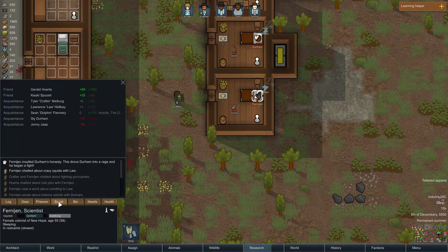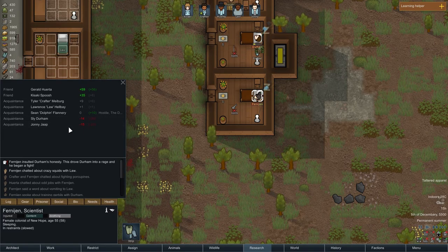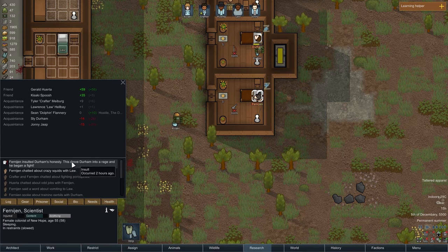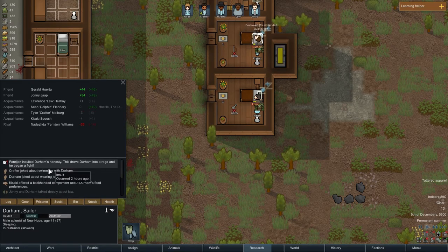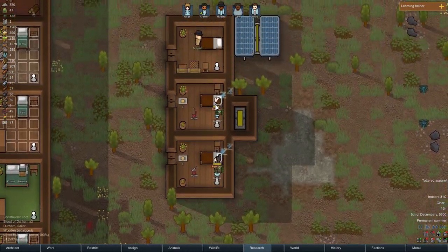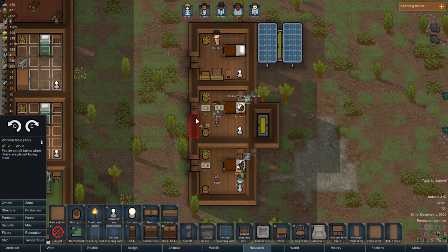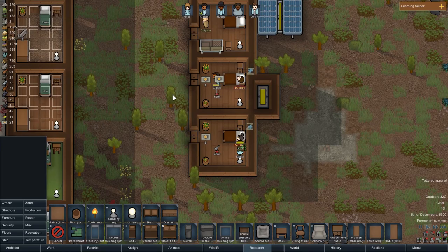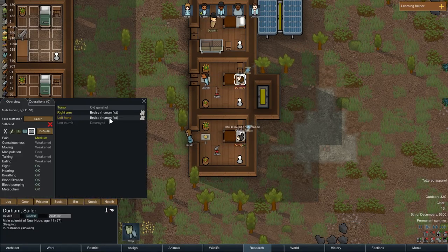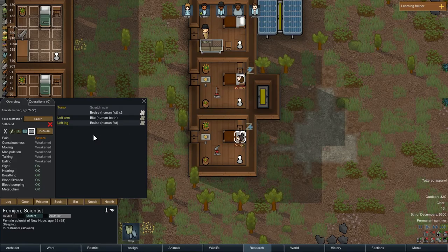Opinion of Durham is minus 14 and Johnny is minus 15. This drove Durham into a rage and he began to fight. He insulted them — wow. People shouldn't fight like this. That's crazy — and it even led to an arrest. Let's take a look at the health: human fist, human fist — left thumb destroyed. These people are crazy.